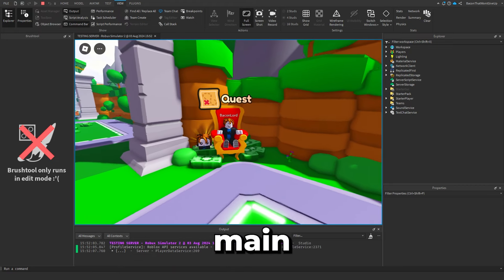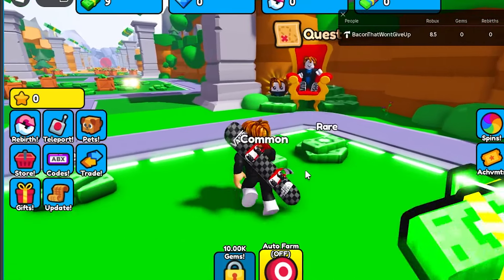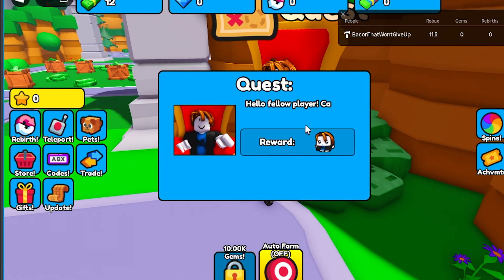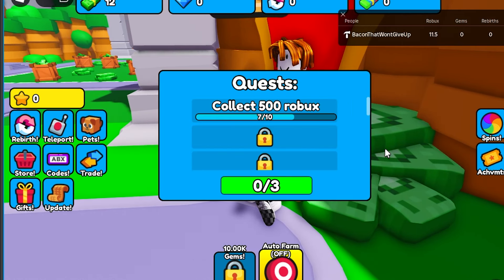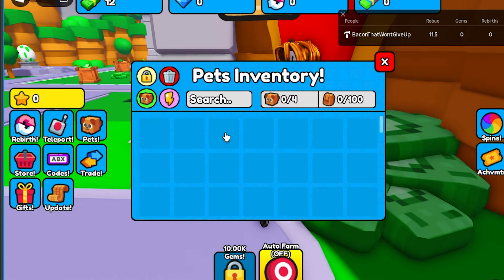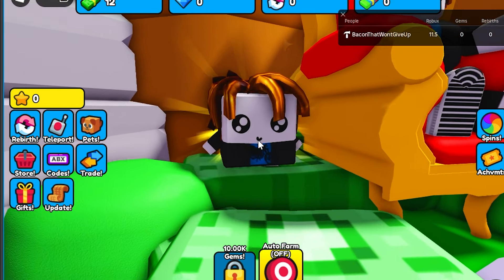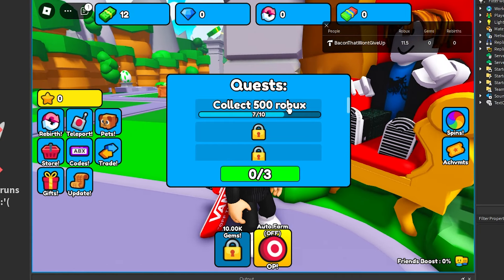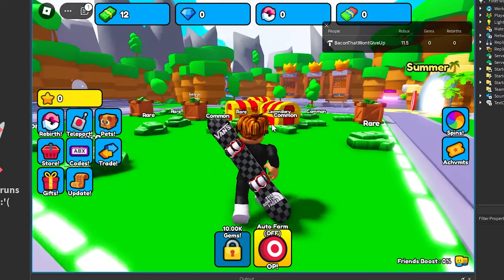Back to the main point of this update: quests. While I was working on pets and eggs, my scripter made the quests work. Now this UI pops up and you can start three quests. Once you complete them, you get a very exclusive bacon pet. These quests aren't that hard — you'll have to collect 500 Robux, spin the wheel four times, and collect 100 chests.